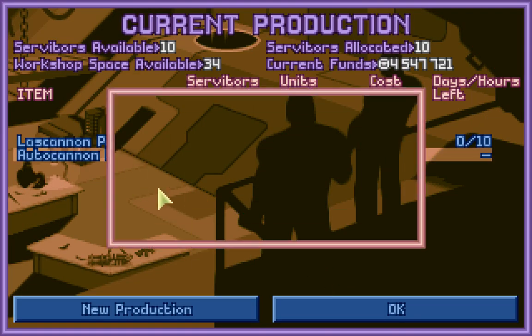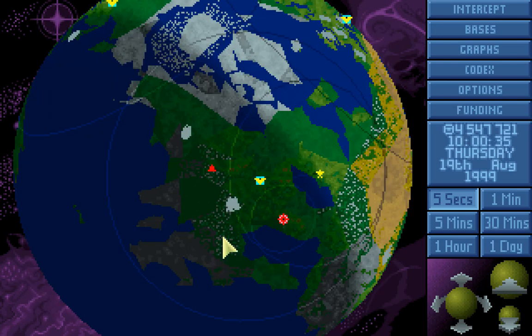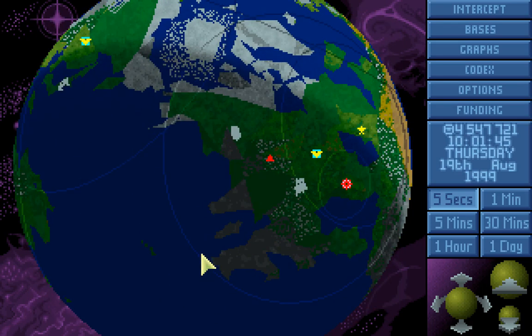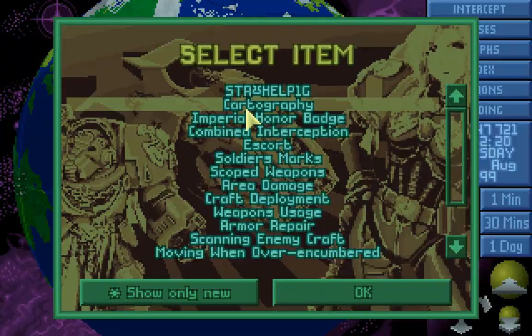Melta gun at Fort Dearborn — good. Let's get them with some autocannon cases to use that new autocannon. There's a transport ship chaos base in Thracian. Let's check our cartography.